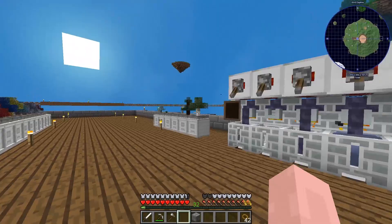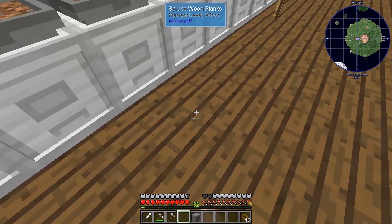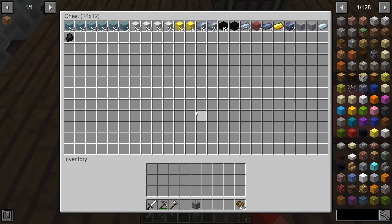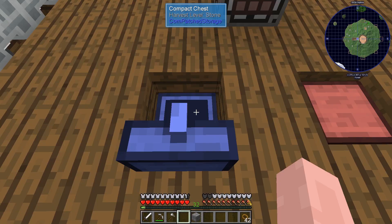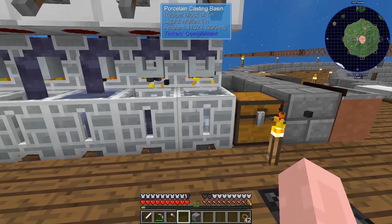I moved all of my trees over and then connected them to my storage network over here, so now everything in these filing cabinets and these two max-size compact chests is also connected to the storage network. I've got everything all here — it's wonderful.